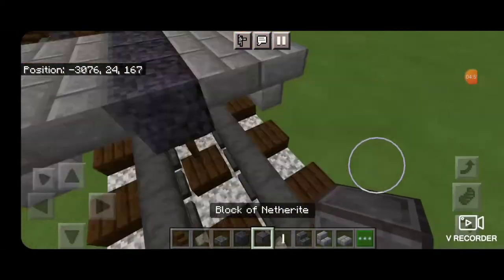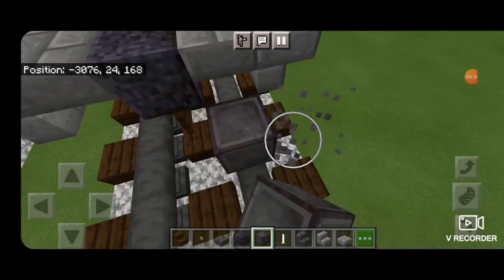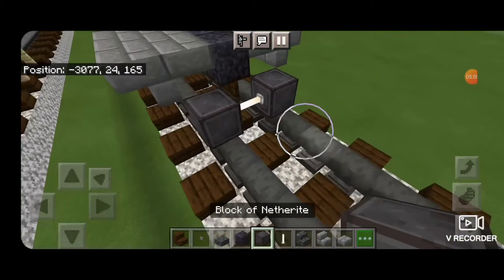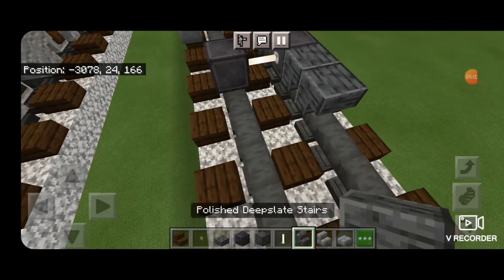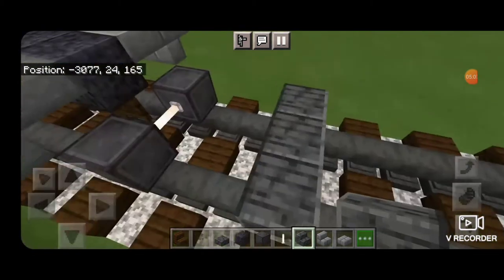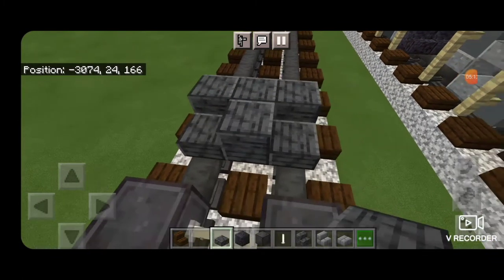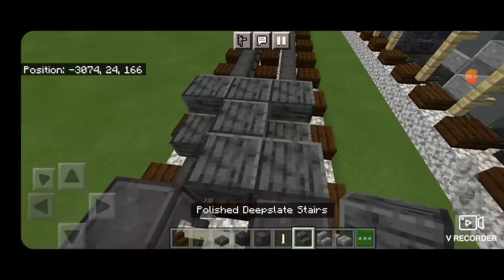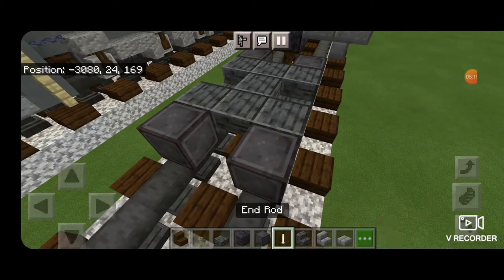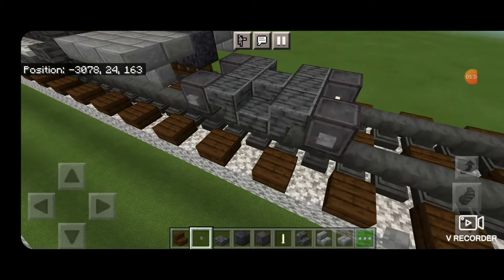Now we'll do our wheels. On the next block down behind this, we're going to get a block of netherite on each rail with an end rod axle. Then we're going to take polished deep slate stairs, skip to this third block out, and put three upside down facing this way. Behind it, double slabs in the middle and a single slab on each side on bottom. Then three upside down stairs facing this way on this end. Then another set of netherite wheels down here with an end rod axle, and put stone buttons on the outsides of all the wheels.